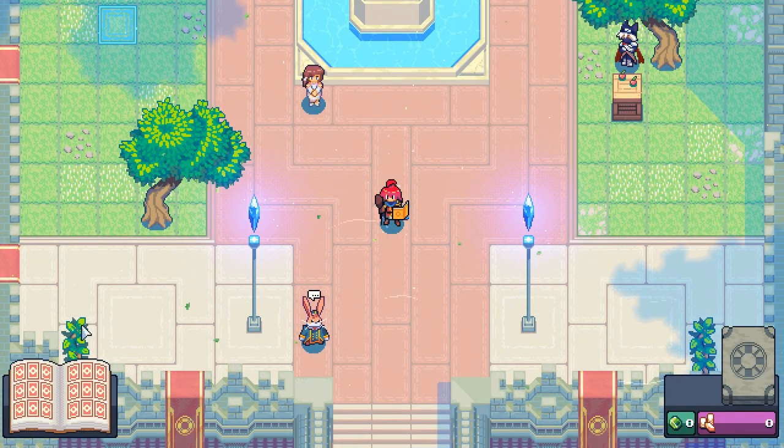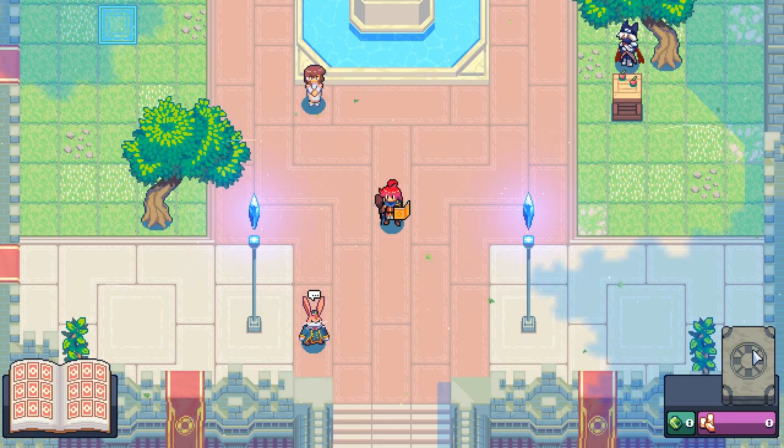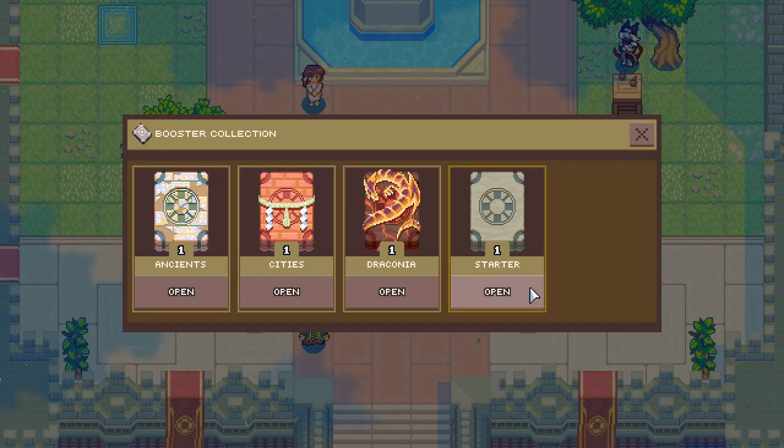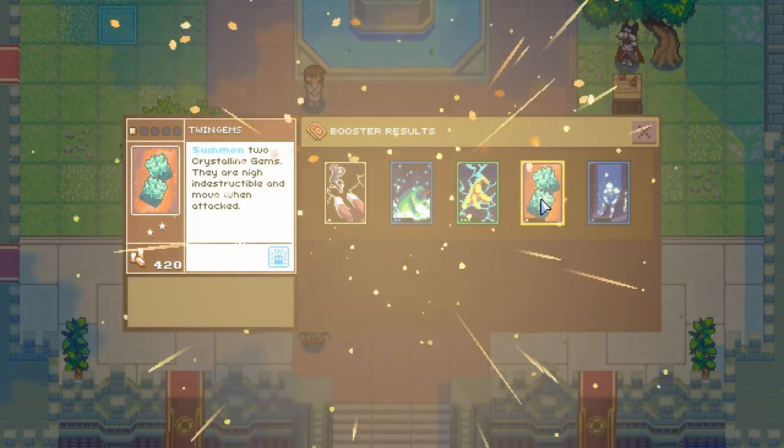This is where another whole section of the game takes part. Here is where you can buy cards, open boosters, talk to NPCs, explore the town, complete quests, add cards to your deck, and inspect and explore your card collection.